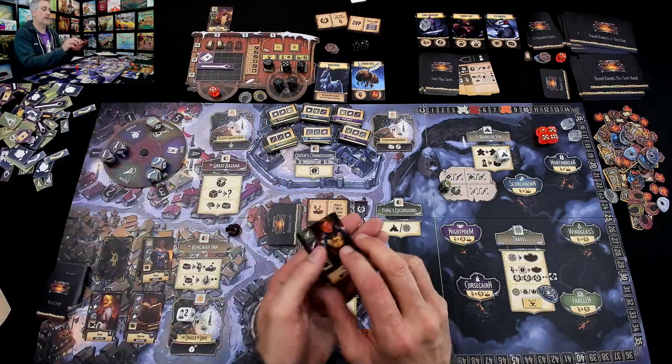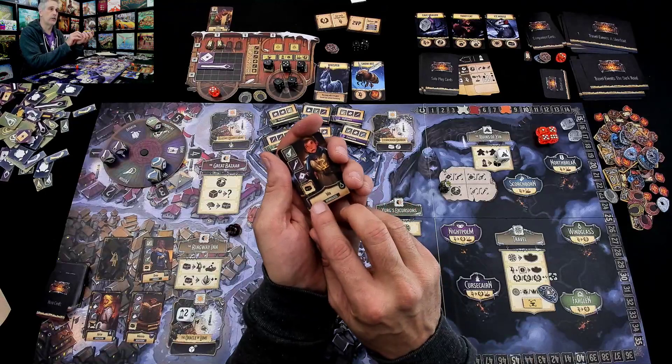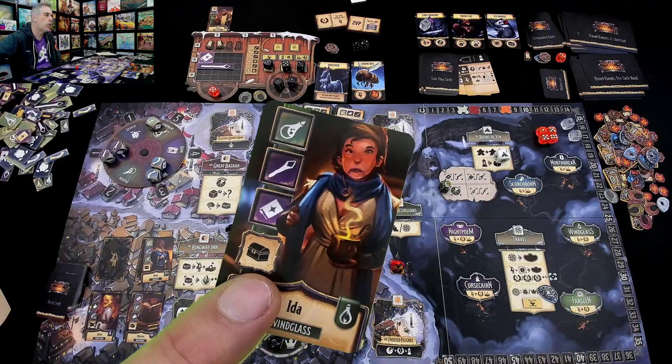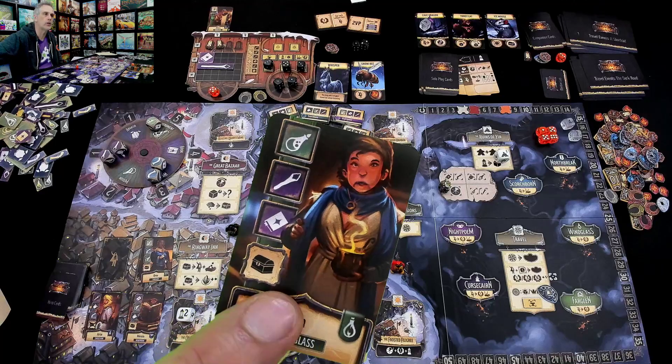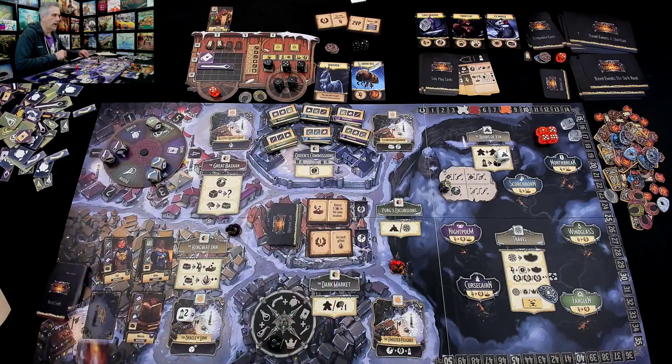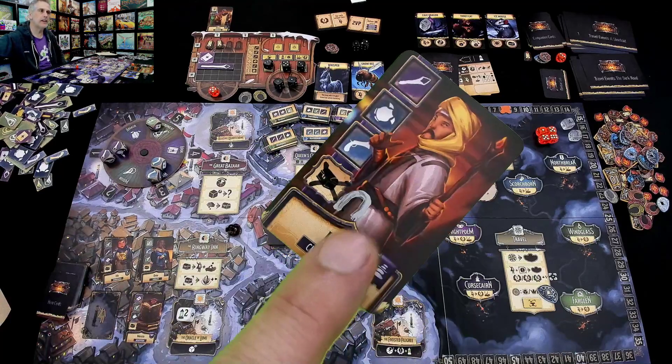Also, every time you get one of these passengers, they come with a particular bonus. Ida here has more storage, so I can carry one item no matter how big it is on her card. Meanwhile, Idrim here would give me another horseshoe.